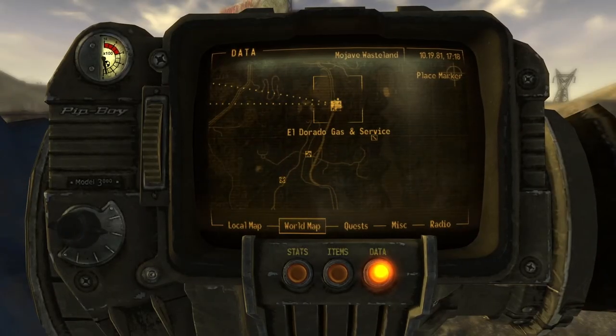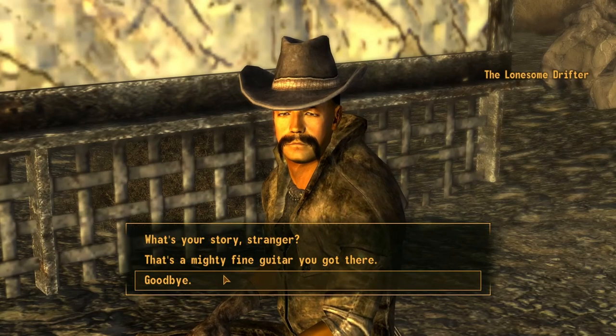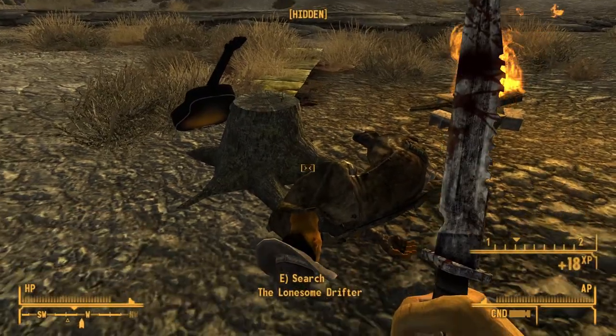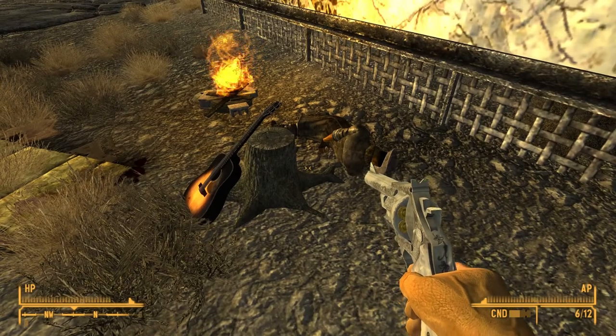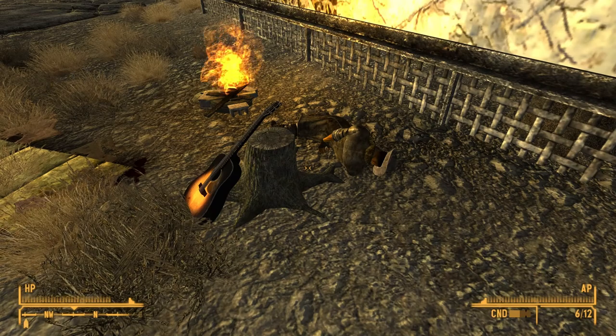North of Novak and north of El Dorado Gas and Service, you'll find this Lonesome Drifter. You can murder him in cold blood to take his powerful, unique .44 Magnum. You can also get the gun from him peacefully if you talk to Tommy Torini at the Tops Casino, then find the Lonesome Drifter and pass a Barter 50 skill check.